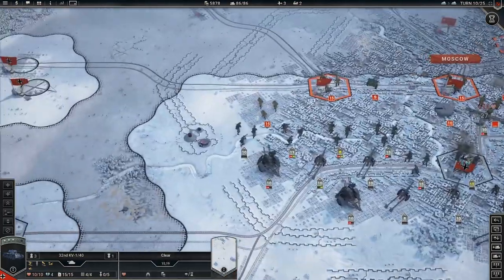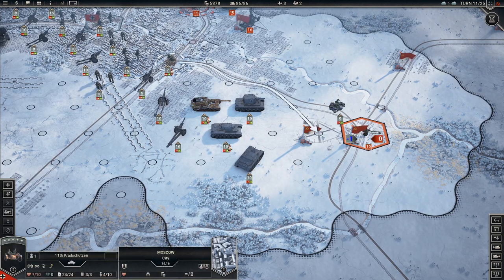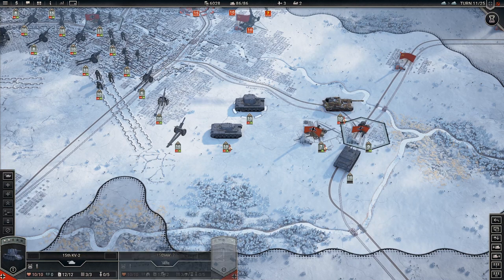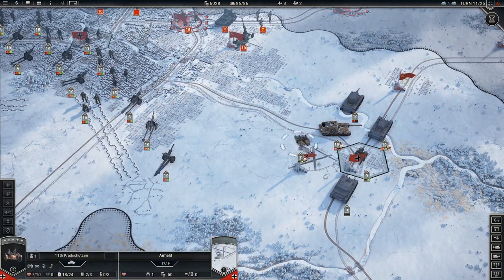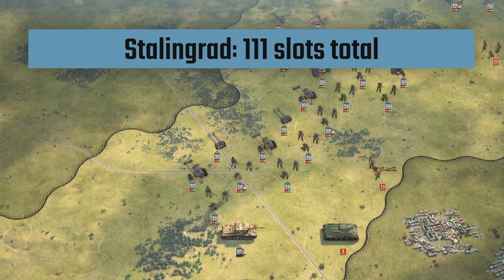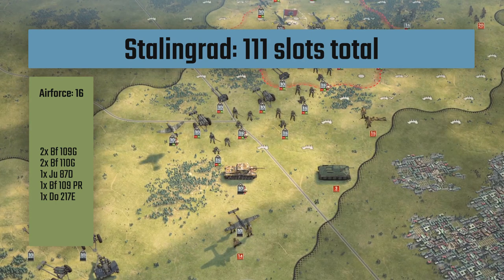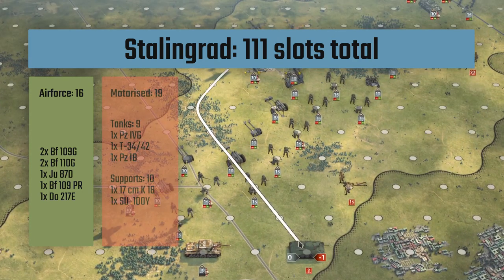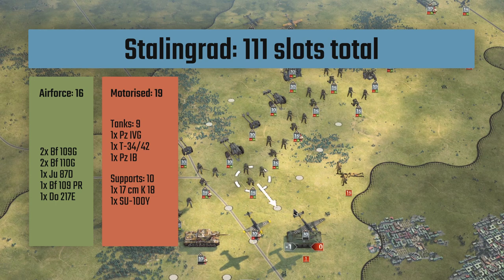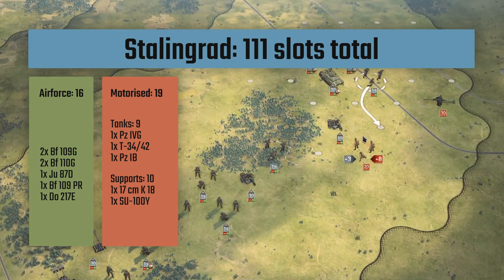My procedure for calculating all this is: first, determine the number of planes you're going to have. It's difficult to compare resources consumed by planes versus the army, so the demotorization approach only pertains to ground forces. You decide how many planes you bring, then divide the remaining slots into the four groups. As an example, in my Stalingrad scenario order of battle: I spent 16 core slots on my air force, leaving 95 slots. 20% of 95 is 19, which gets split evenly between tanks/motorized infantry and motorized support. Since 19 is odd, I went with 9 slots for tanks and 10 for support.